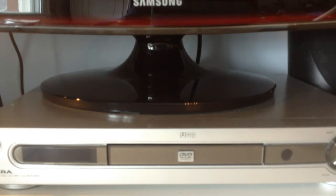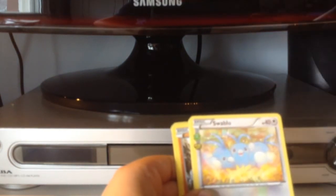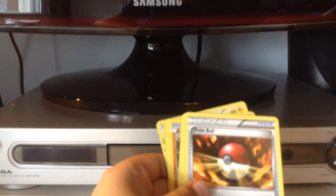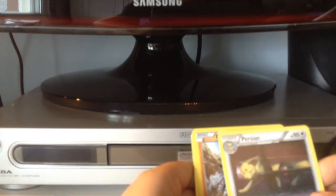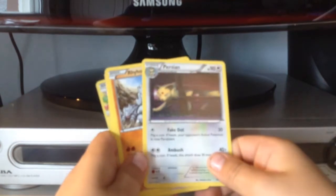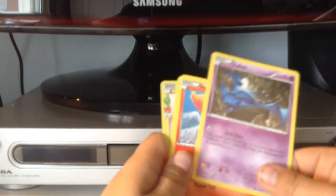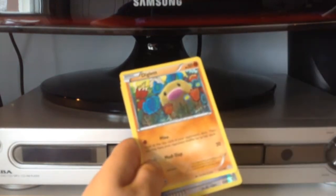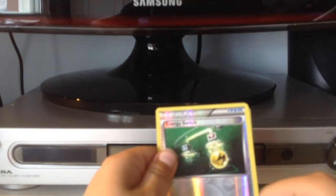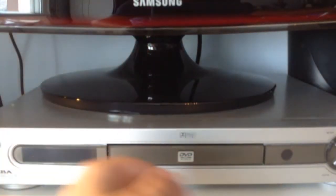Now we've got a Charizard pack. Move these top three cards to the front — here we go! A Snorlax, yes! A Pokeball, nice. Persian evolves from Meowth — sorry if the view's a bit off. Rhyhorn, Zubat — I've had enough of Zubats from Pokemon Go. Ponyta — I found that in Pokemon Go but couldn't catch it.